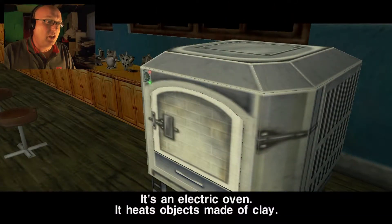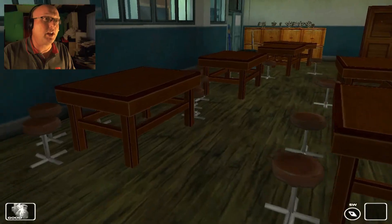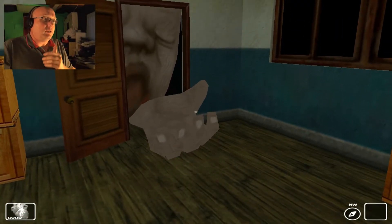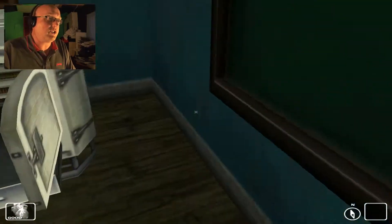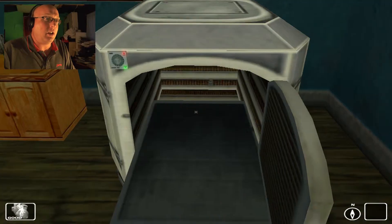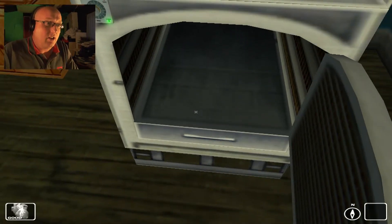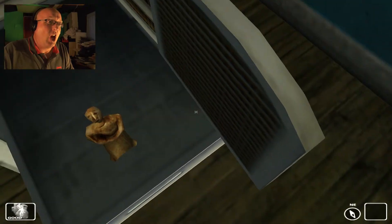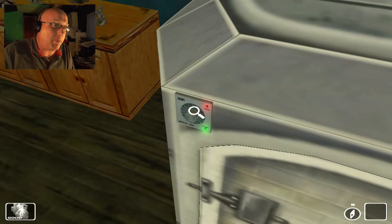I'm guessing that's the oven then. It's an electric oven — it heats objects made of clay. We're going to need to find something made of clay. What the fuck is that?! Oh my god, that's hideous. Oh shit, it's an ass. What do we put in there? I don't know, it's all gone horribly wrong. Play doll! Okay then, holy moly — go in, clay doll, go in and work, god damn it, work! The baby's not impressed — what kind of hideous size baby is that? Oh god, I need a drink.